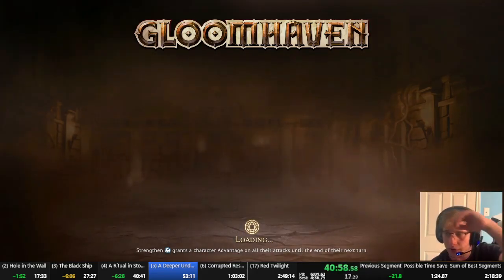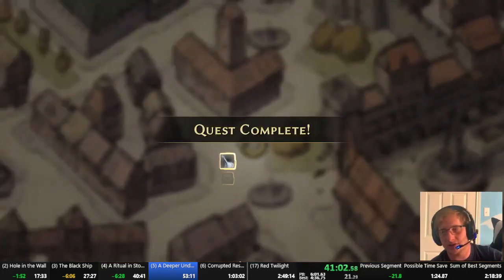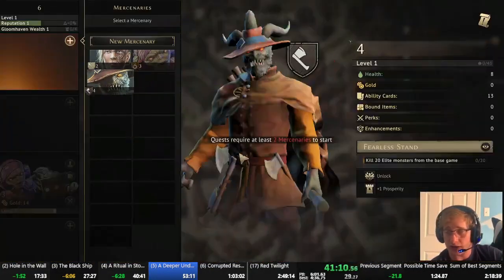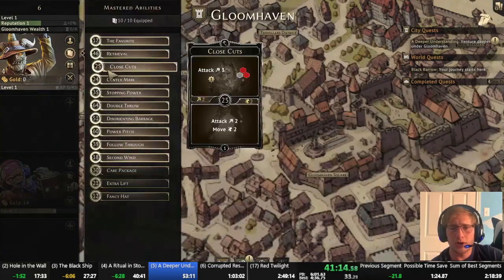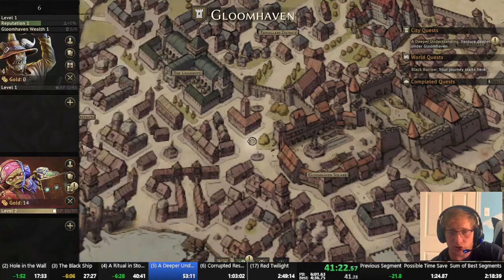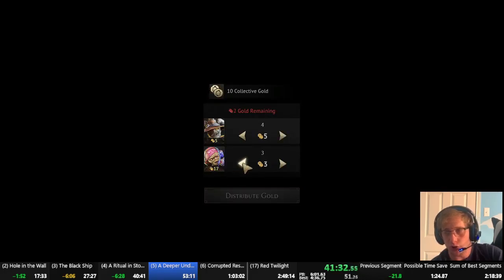A slow Ritual in Stone for sure — this definitely could have been two or three minutes faster. But with the pace this run is on, I'm happy enough with a win. For the most part I didn't play horribly, I just got some bad luck on attack modifier pulls, which is going to happen again later. But we are on to the Hatchet's first level.